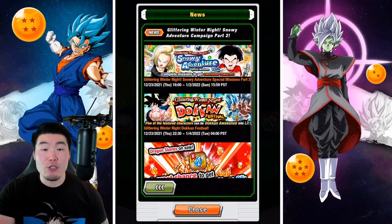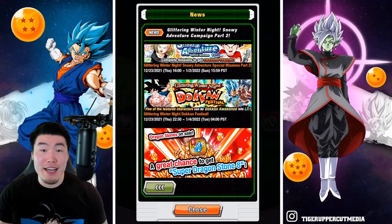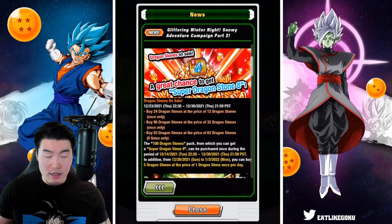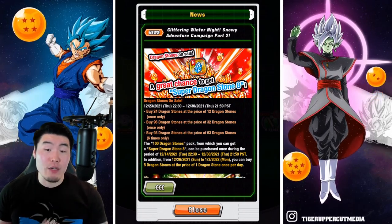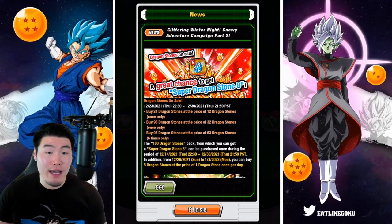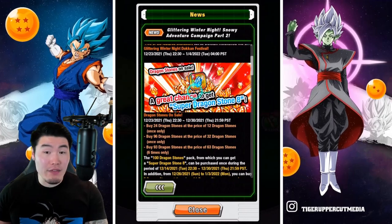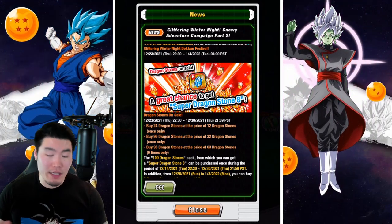We have the Christmas banner dropping in something like 5 hours from when this video comes out. From there, we have some Dragonstone sales. They are pretty standard aside from this 96 stone pack at the price of $32, which is actually a really good deal. Aside from that, we have the 93 stone packs six times, and we have a 100 stone blue Dragonstone pack. If you need any of the blue Dragonstone units, it might be a decent deal, but that's up to you.